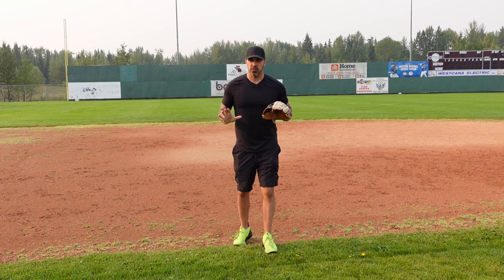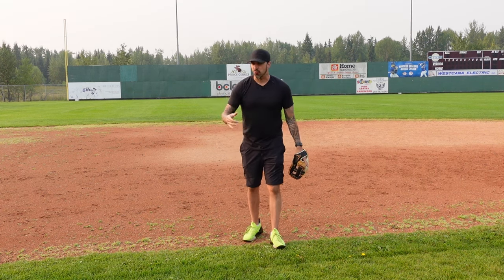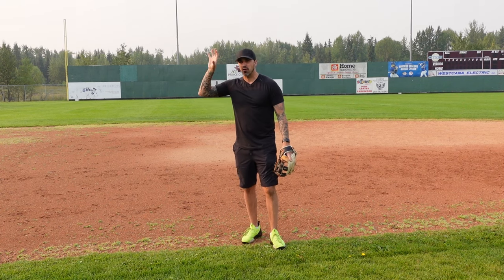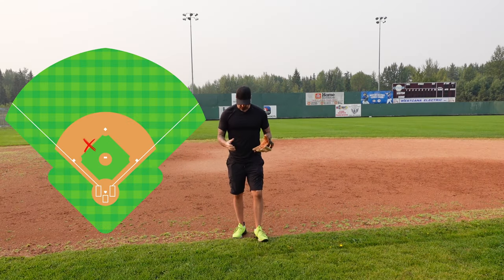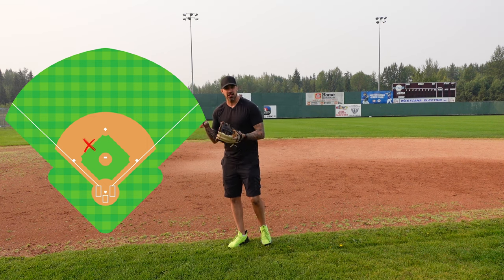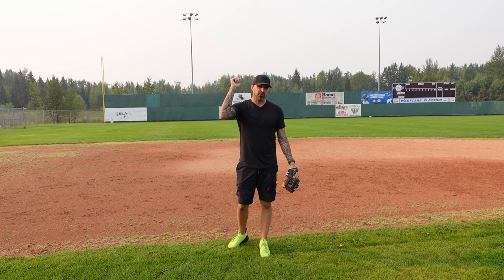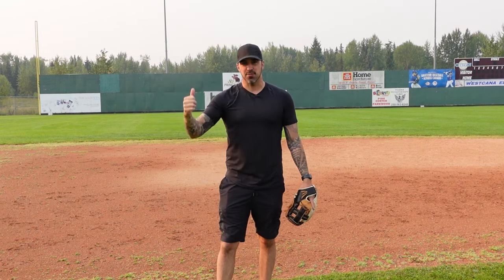Let's quickly talk about when we're going to play with the infield in and cut the runner off. If there's a runner on third base late in the game, that runner means a lot. We're going to want to cut that run off and make sure that guy doesn't score. We're going to play right on the edge of the grass. When we get a ground ball, we check him, make sure he stays there, and then make the play to first. If he takes off for home, we make the play to home. If the runner's caught in no man's land, we run at him, force him to make a decision, throw ahead of the runner to home plate, and then chase him back.